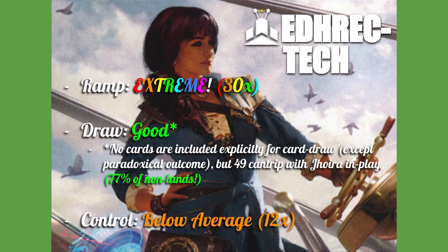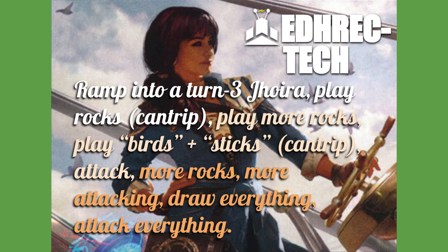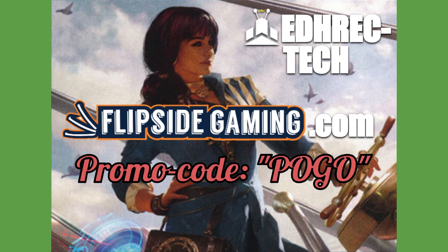The control suite exists but is below average — 12 cards. It's still a fine number for a deck that's just looking to commit to the board aggressively. Our actual win condition is a little more mid-rangey: ramp into a turn-three Jhoira, play lots of rocks, cantrip off those rocks, play more rocks, play birds and sticks — that is flying creatures and equipment, all of which are artifacts and will all cantrip too. Attack with those, play more rocks, draw everything, attack everything. This is a deck where you don't have to think too hard — the option is just to commit more and more to the board.